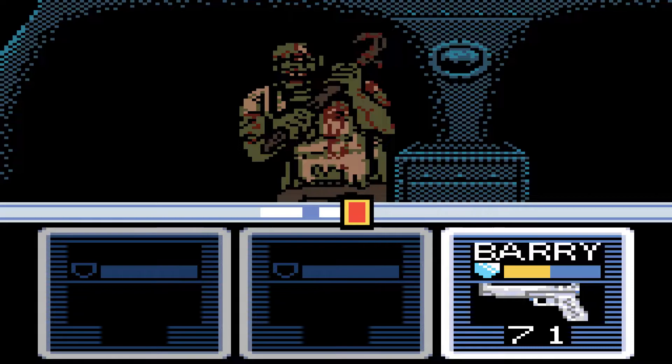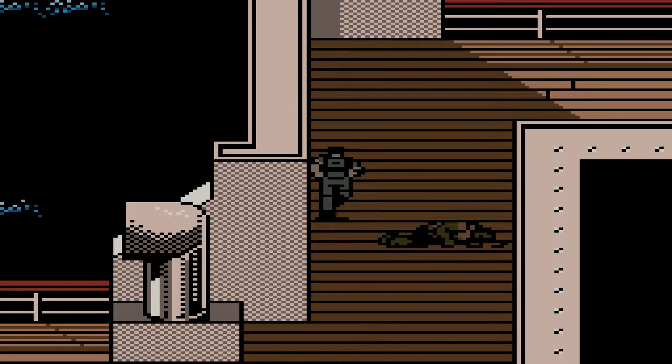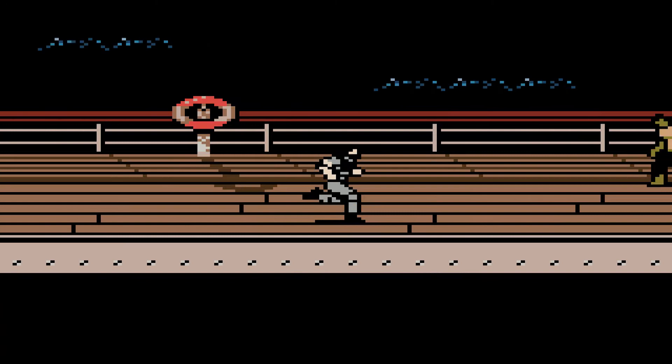I thought I was decently far away from this guy, but either way — what do you got? The security card is used to gain access to the security room on the fourth floor, which we're supposed to get to. Let's head on over there, which is in the next area.